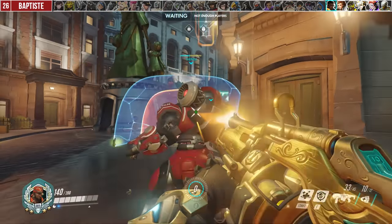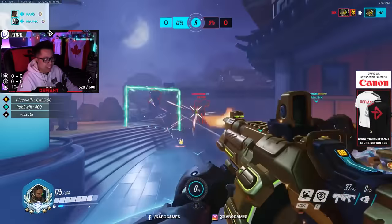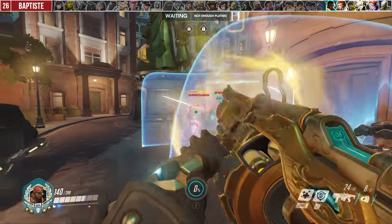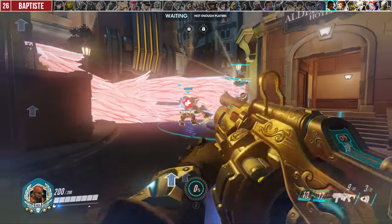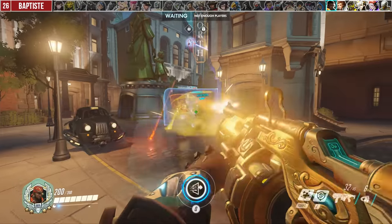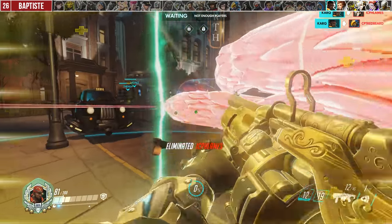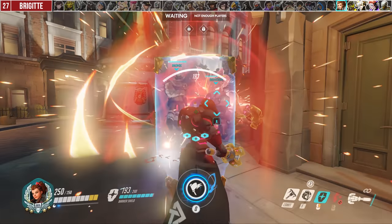The biggest ult mistake for Baptiste is his amp matrix placement. I play a good amount of Baptiste and anecdotally in ranked I've noticed that ults placed ahead of me for my teammates to use often get a lot less value compared to just using it for myself. Sometimes enemies push past deep amp matrixes, and this is one of those ultimates where using it selfishly for the double healing and damage works out better in most situations.